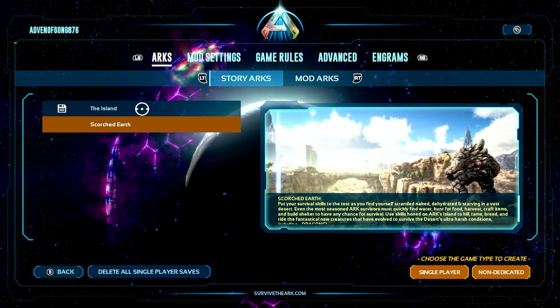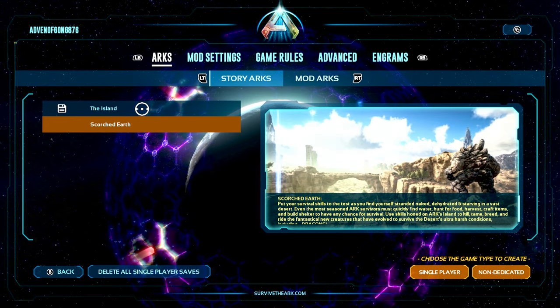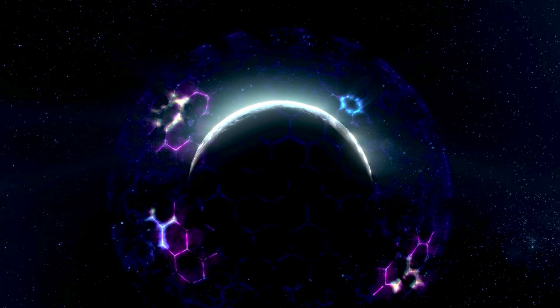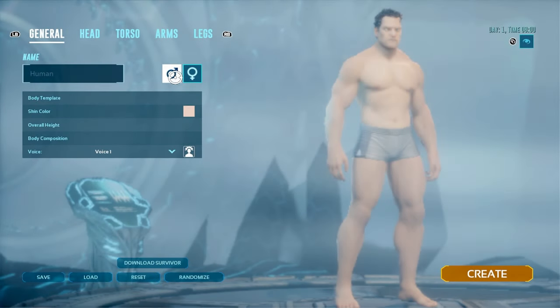So if you're going to create or resume a game — this is for single player — and you go to Story Arcs, you'll see Scorched Earth. Go ahead and hit A on it on Xbox, hit A on single player. Let's go through the beginning.